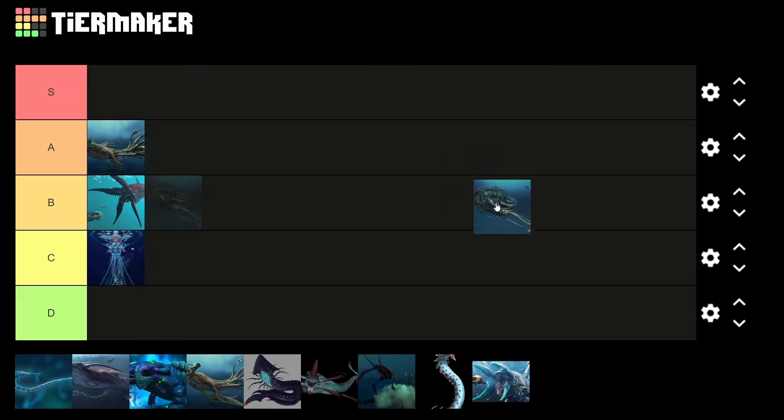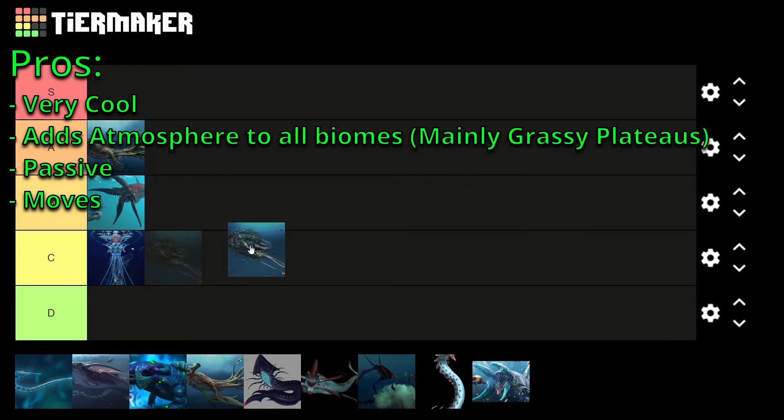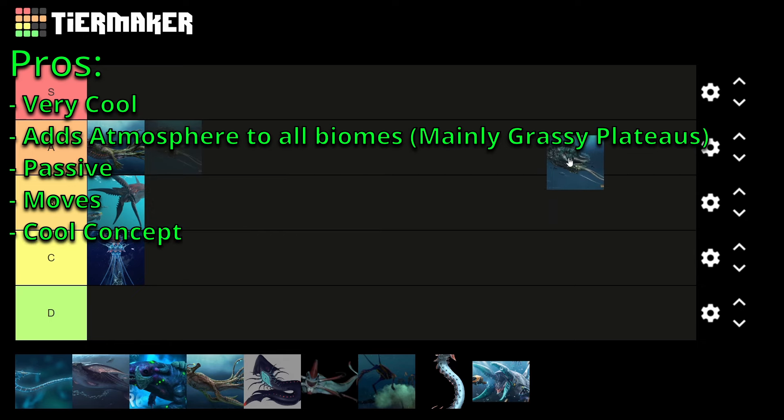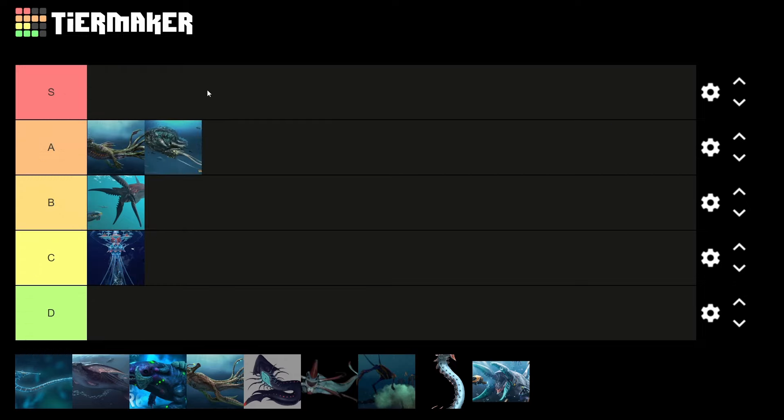But anyway, next up is the Reefback. It's a very cool Leviathan that has a lot of atmosphere in the Grassy Plateaus and all the other biomes it finds itself in. It is passive and still moves, so it definitely gets a leg up from the Vent Garden, and it's a very cool concept. The only downsides, in my opinion, are that it is passive and not hostile — and for me, a cool Leviathan means it's hostile. Also, it can be a bit annoying, especially if you build the Neptune Rocket in the Grassy Plateaus, as it will move it everywhere. So I'm gonna have to put it in A tier. It would be S tier, but because of its passiveness and sometimes general annoyance, it gets pushed down a tier.